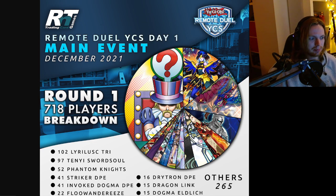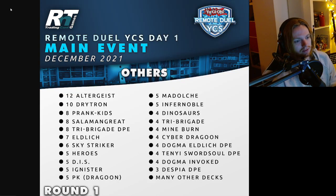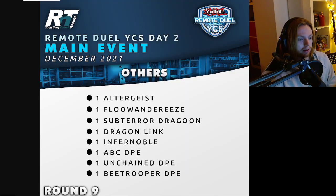Day one had 718 players. You can pause the video here if you want to study the breakdown. After round nine, which was the day two cut, the players with two or fewer losses were cut. Swordsoul had 21, Tribal Gate 14, Invoked 10, Drytron and then a lot of singles like Phantom Knights, Eldlich, Evil Twin, Prank-Kids, and DPE. DPE, Swordsoul, and Drytron had a pretty high conversion rate at this event.